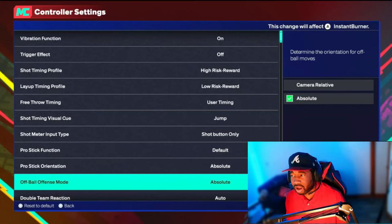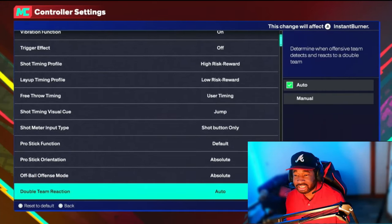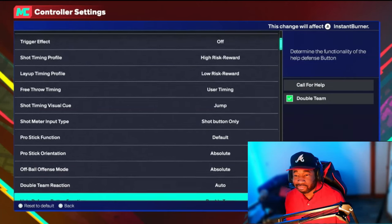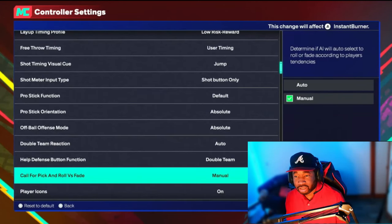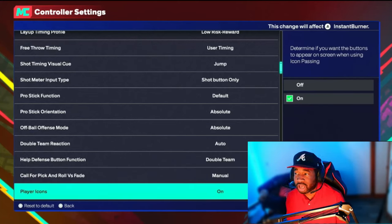Off Ball Offense Mode — Absolute and Camera Relative are pretty much the same here, doesn't really matter. Double Team Reaction and Help Defense are more MyCareer-type settings. Call for a Pick and Roll versus Fade — I keep mine on Manual so I can call my own pick-and-rolls in MyCareer and stuff like that.